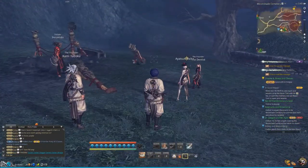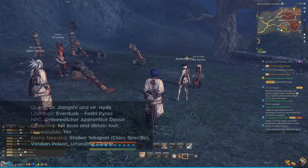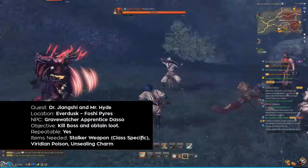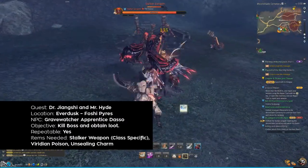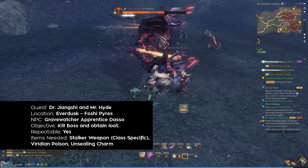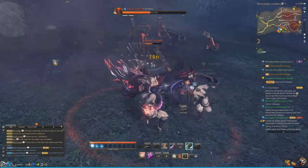Your initial Hung Moon Weapon upgrade requires one Stalker's Weapon specific to your class and one Viridian Poison. The weapon is obtained from an enemy called Stalker Jiangxi, while the poison is obtained through a repeatable quest called Dr. Jiangxi and Mr. Hyde, and many other quests and dungeons — they drop all over the place.